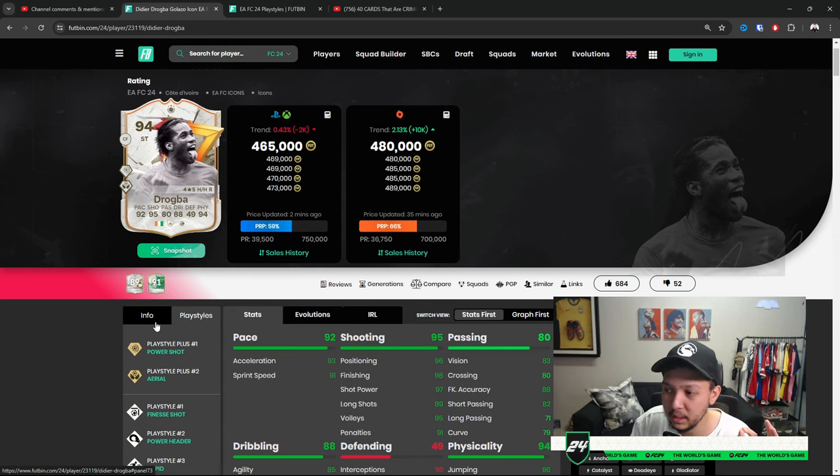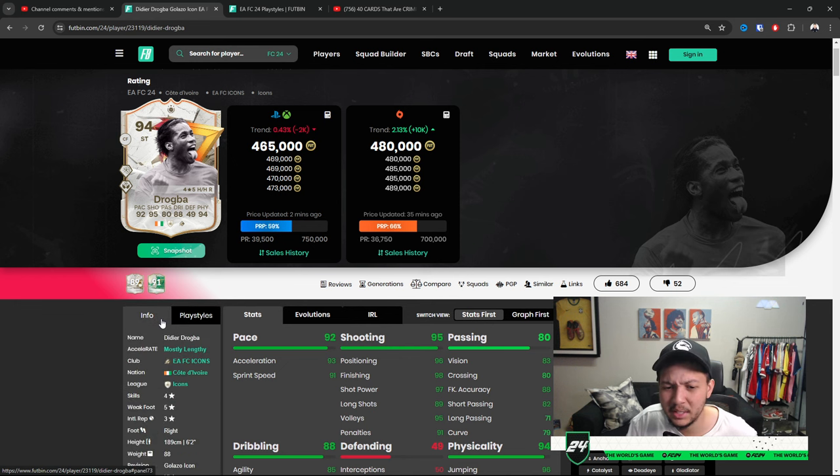I'm going to cover the five best playstyle pluses for each position. Attackers will be CFs, strikers, left wingers, and right wingers. Midfielders cover CDMs, CMs, and CAMs. For defenders, I'll do center backs and fullbacks separately since they need different playstyles. Goalkeepers don't really have playstyle pluses.